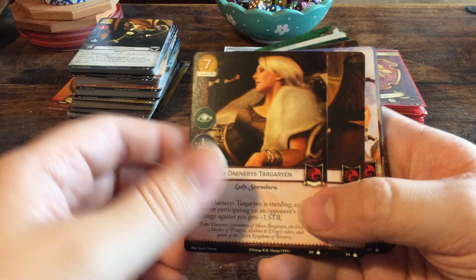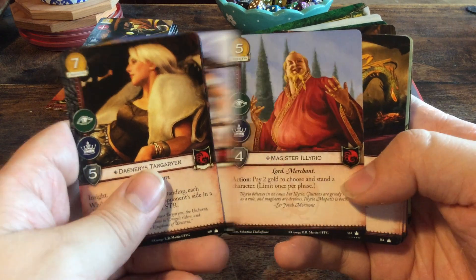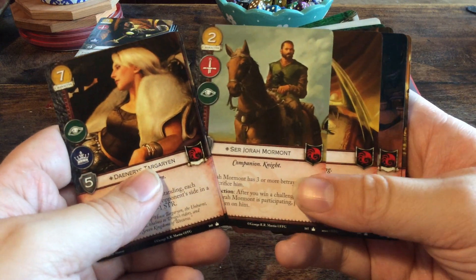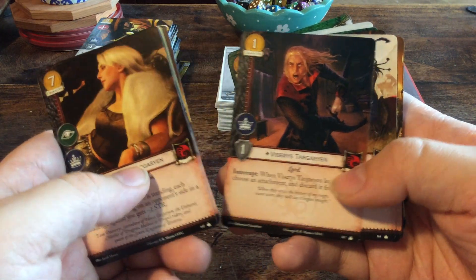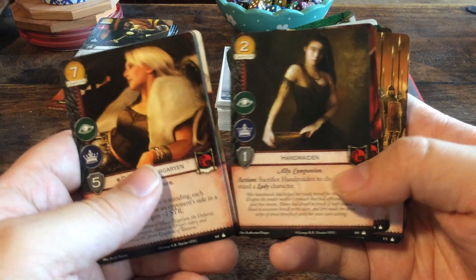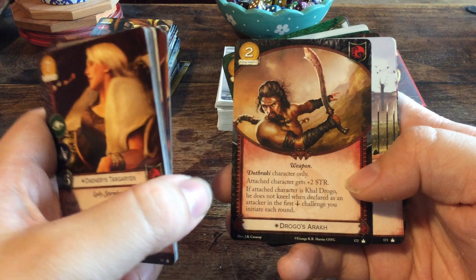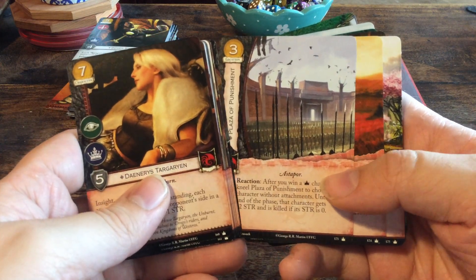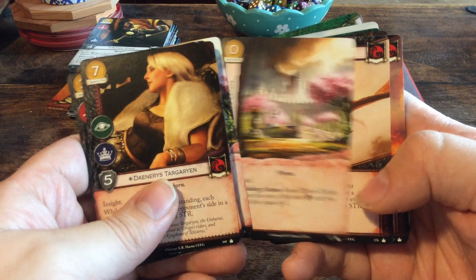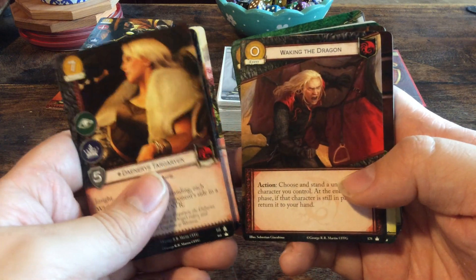Then we go on to House Targaryen: Daenerys Targaryen, Drogon, Khal Drogo, Magister Illyrio, Rhaegal, Ser Jorah Mormont, Viserion, Viserys Targaryen — look at the madness in his eyes — Braided Warrior, Handmaiden, Targaryen Loyalists, The Unsullied, Drogo's Arakh, The Plaza of Punishment, Dothraki Sea, Illyrio's Estate times two, Dracarys, Fire and Blood, and Waking the Dragon.